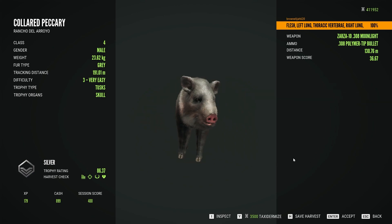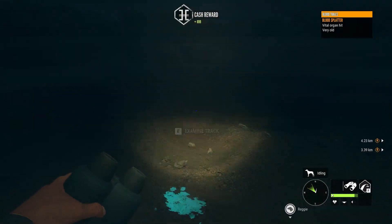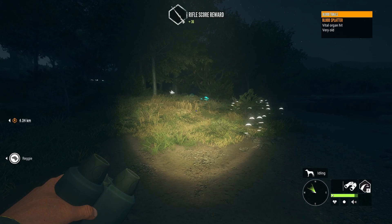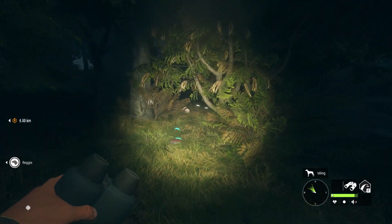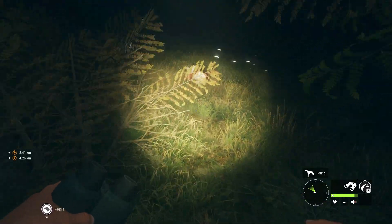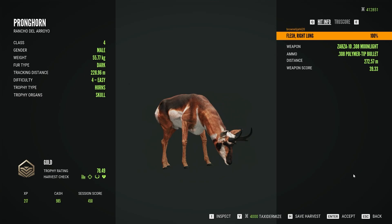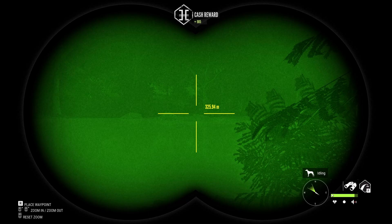Here's our little level 3 — just gonna be a silver, 86.37. Nice double lung shot though, so not complaining. And apparently I've hit something over — what? We've got a very old vital organ hit from something somewhere. It's a pronghorn. No recollection of when that happened, but I guess I'm not complaining — nice little gold.